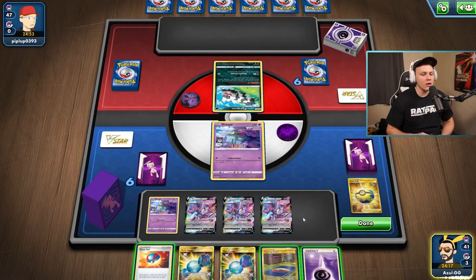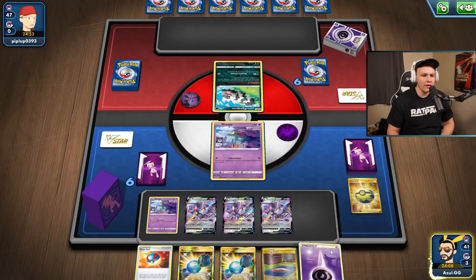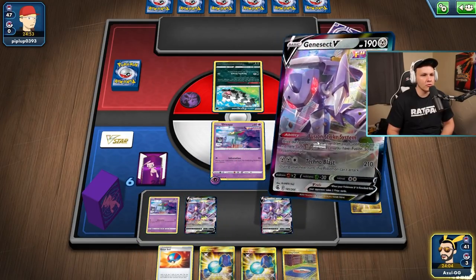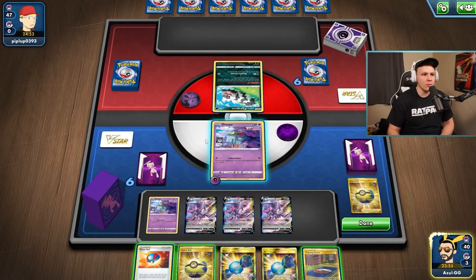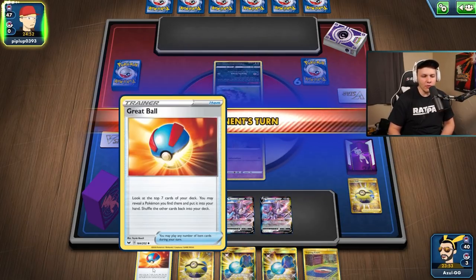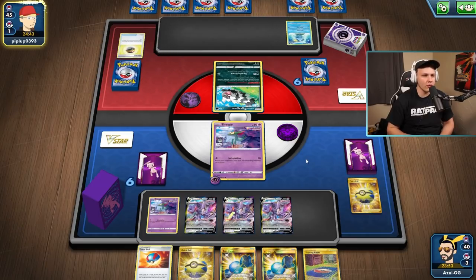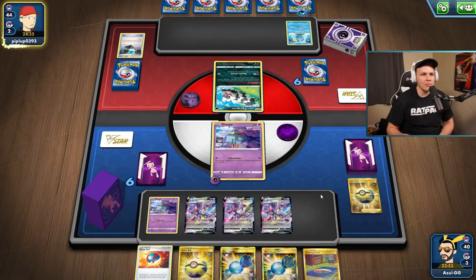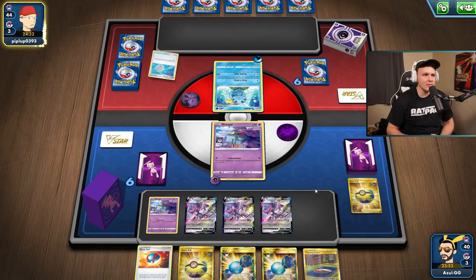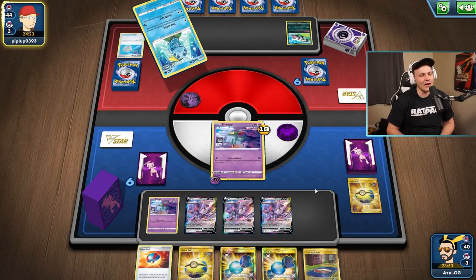Great Ball, Training Court - gonna hold everything. We could draw a couple cards but if they Marnie us... I'm going to hold the Training Court here. Could Quick Ball the Great Ball out to a potential Dragapult - I definitely want to hold that. Draw three cards actually - that's a lot of cards. Water energy for my opponent, so they're probably playing Suicune if I had to guess. Suicune seems like a reasonable guess - not a whole ton of decks play water. Ice Rider is also another one I guess.